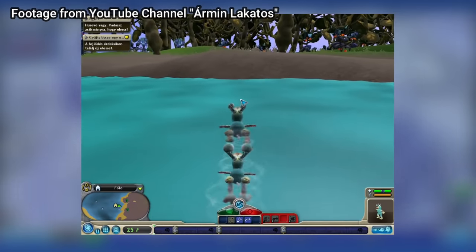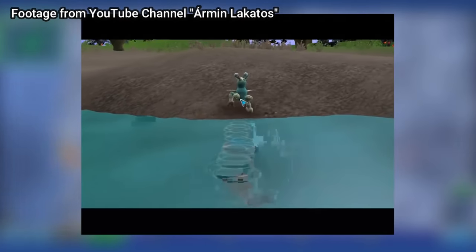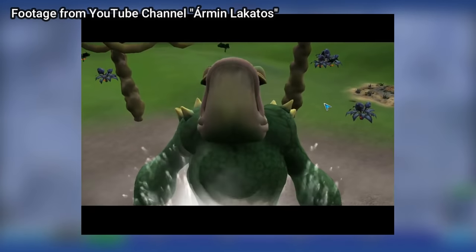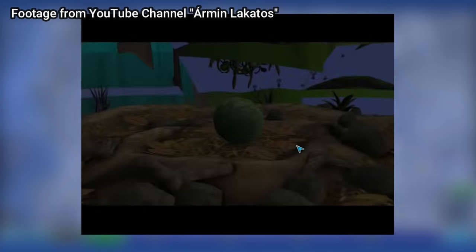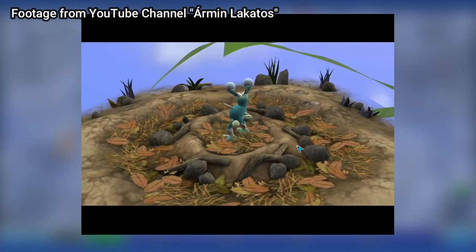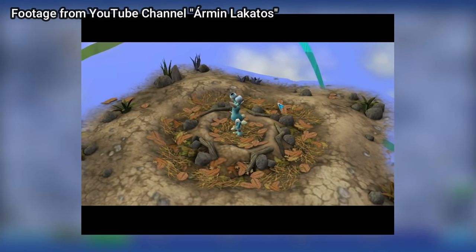Water Spawn/Water Nest: A glitch can occur when entering the creature stage where the player's nest will be submerged in the ocean. If the player tries to go onto land, the sea monster cutscene will play and they will die. If this occurs, the game is softlocked and the player will not be able to advance. Some people online claim it can be fixed by swimming around the shore until you find another nest, but I'd just start over — restarting the cell stage takes about 15 minutes if you're fast.